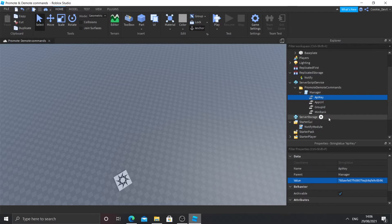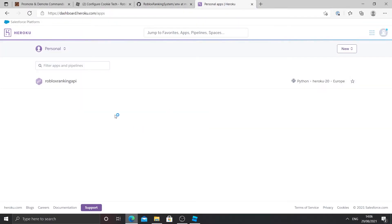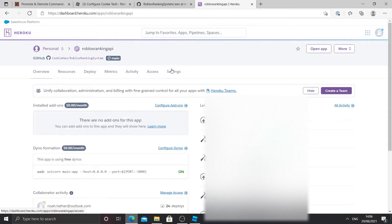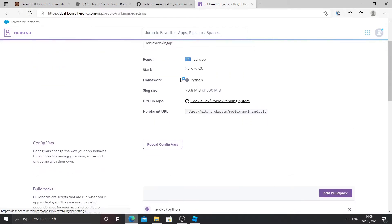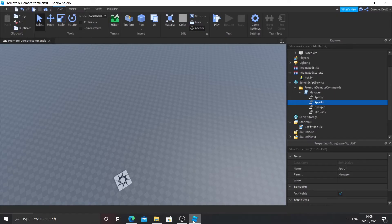The final thing we need to add is the app URL. Go back to your browser, go to your Heroku project and click on it. Then go to Settings, click on that, and scroll down. You'll see under Domains it says your app can be found at, followed by a link. Copy this link and make sure you include the slash at the end. Go back to Roblox Studio, go to API App URL, and inside value paste it in. Make sure there are no spaces or any hidden characters, then press Enter. And you've set everything up.